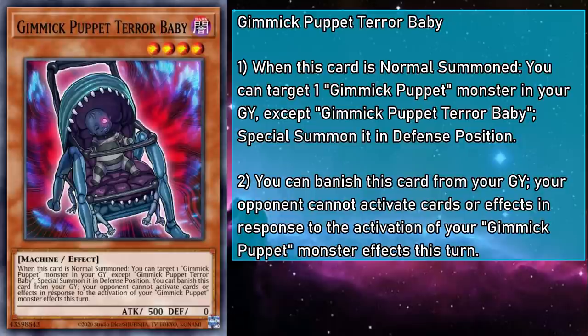Gimmick Puppet Terror Baby is a level 4 monster with 500 attack and zero defense. When normal summoned, you can target a Gimmick Puppet monster in your grave, except another copy of itself, and special summon that monster in defense position. You can also banish Terror Baby from your grave to prevent your opponent from activating cards or effects in response to your Gimmick Puppet monster effects that turn. This deck has a lot of gimmicks, but protection isn't one of them — so it can revive a level 4 to make a rank 4, or get a bigger Xyz monster. It's really powerful, but it's so creepy, and I hate those teeth.